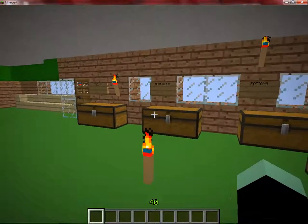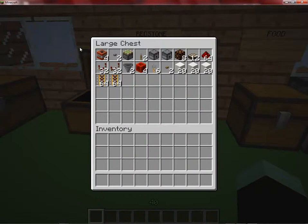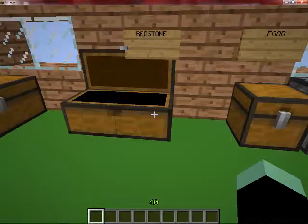And in my redstone, I have TNT, buttons, sticky pistons, levers, a dispenser, a dropper, redstone lamps, daylight sensors, redstone, a redstone comparator, a redstone repeater, a hopper, a block of redstone, tripwire hooks, buttons, a block of quartz, a pillar block, chiseled quartz, chiseled quartz block, and two stacks of 64 powered rail.